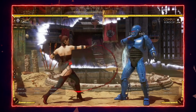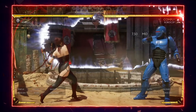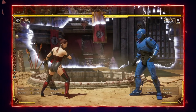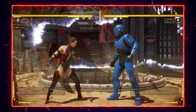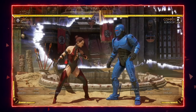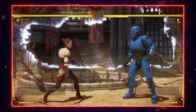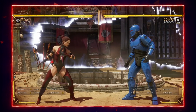Her other mid, forward 2, is also 13 frames, so pretty slow, but it has great reach to make up for it. Probably her best button, stand 2, is actually 0 on block, and it pushes the opponent back pretty far. So it's hard for them to take their turn once you push them back with stand 2, and if you go into something like forward 2, it's pretty easy to steal another turn.